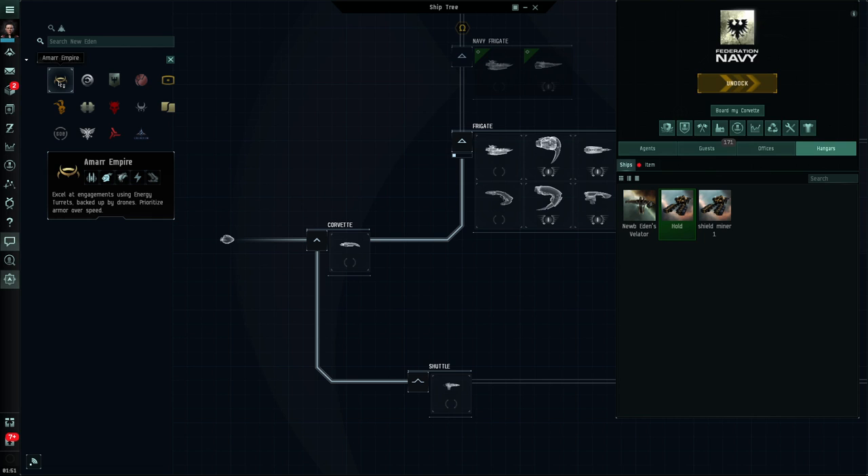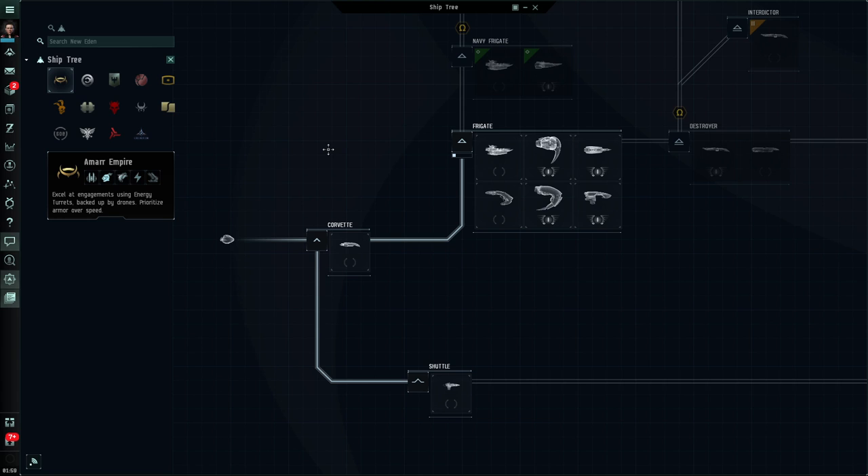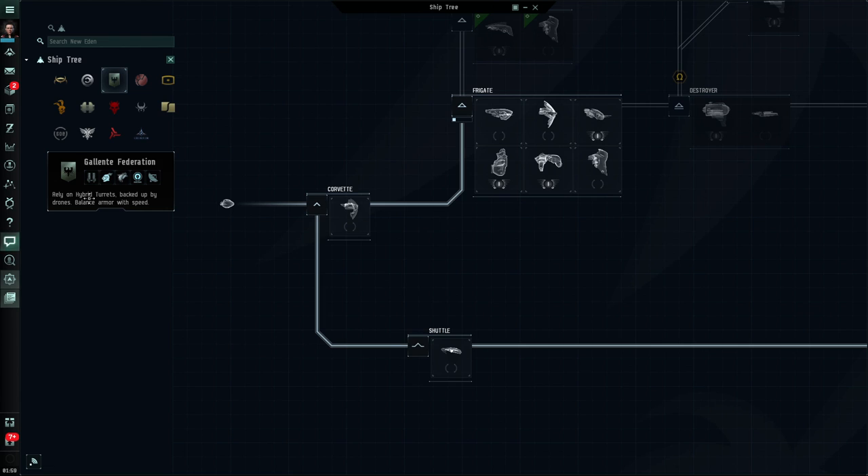Let's go back to our ship tree and you'll see now how quickly the information comes up when I hover over something. Let's click on Amarr Empire. I can see it says they excel at using energy turrets, they use drones, and they prioritize armor over speed. So looking at Amarr ships generally, I'm looking at things that are armor tanked, use energy turrets, and often use drones. These little icons if I hover over them give me more information. With Gallente, I get information about hybrid turrets, drones, armor, balanced with speed — and once again you can hover over the icons to get more information.